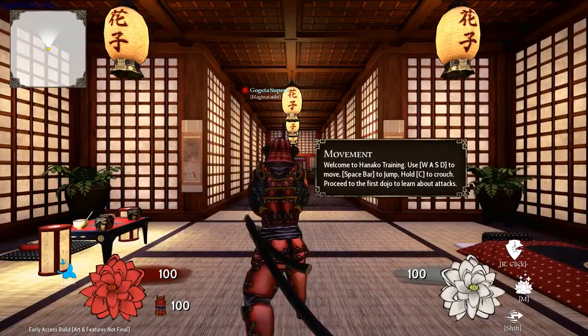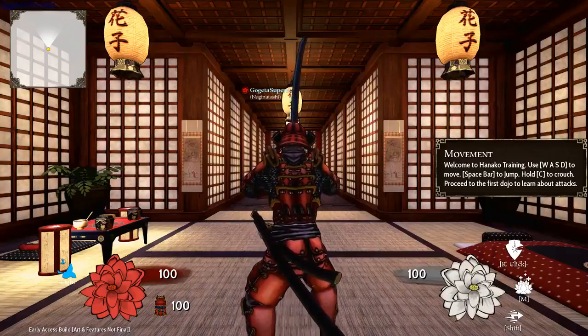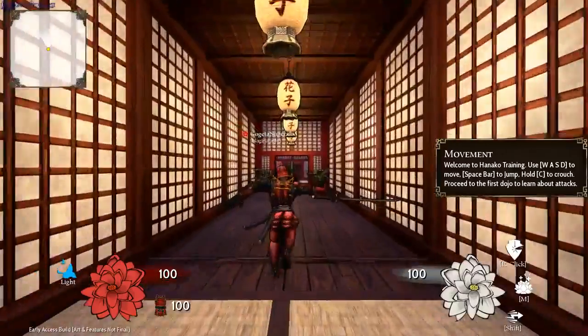Welcome to Hanako training. Use W, A, S, and D to move, spacebar to jump, or C to crouch. Proceed to the next dojo.